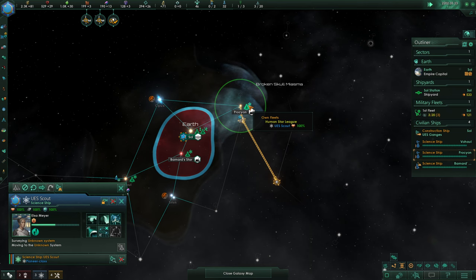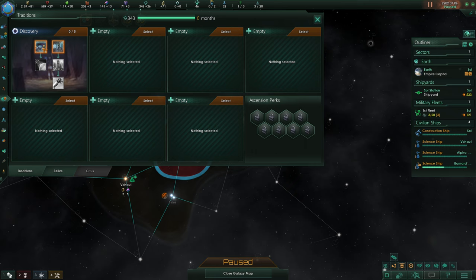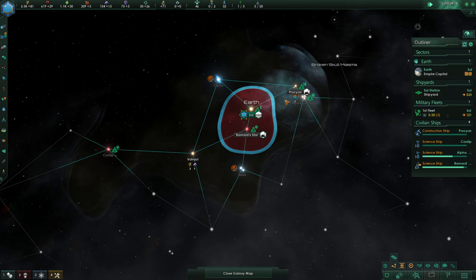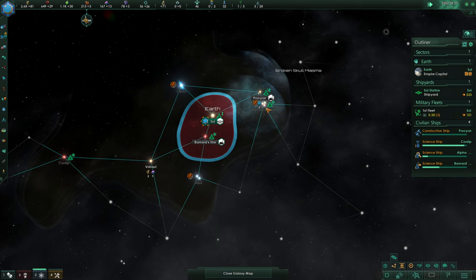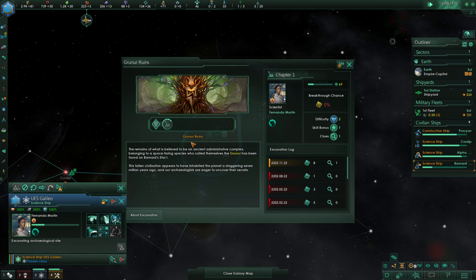We're going to build a starbase out in Procyon and grab the two physics research there. It looks like there's a tomb world, and this is a guaranteed habitable world almost certainly. We can grab our tradition - survey speed is what we want, so we're definitely going to take 'To Boldly Go.' This is a continental world in Alpha Centauri - that's our other guaranteed world there. This anomaly is exactly 100 days and we will research that one.